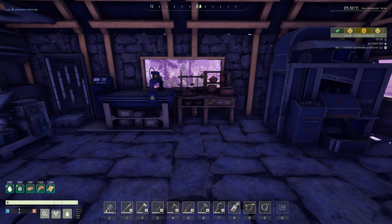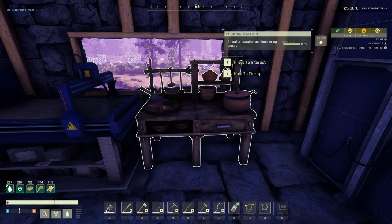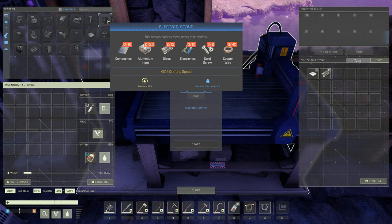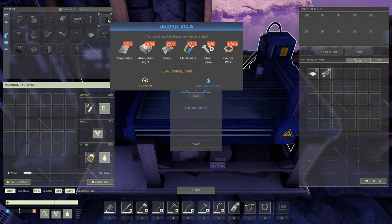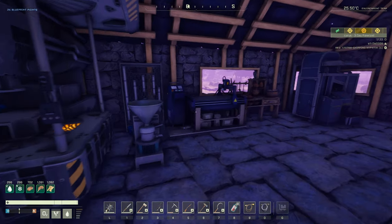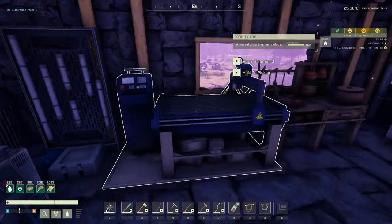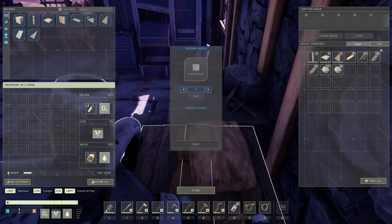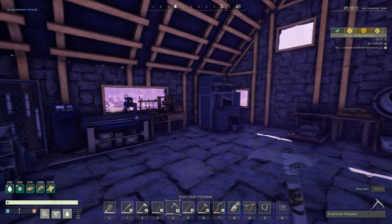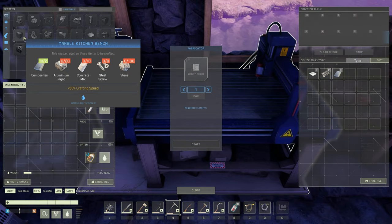This raggedy old cooking station — we need to upgrade. I think it's about time we get a real kitchen down. We're going to go ahead and make a kitchen bench and that electric stove. The electric stove is going to take some more composites and a few electronics, but all of this we should have ready to go. We have 49 composites, so we're good. Let's go ahead and get all the ingredients together. Oh, we need two more composites for the electric stove. And there we go — we have our basic kitchen ready. I'm going to get this ugly old cooking station out of here and get our new kitchen benches up.